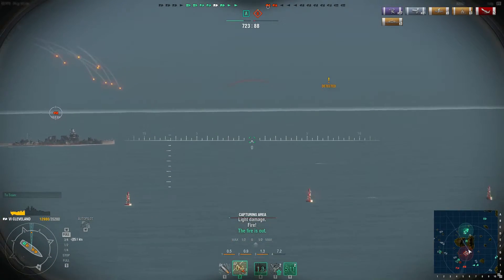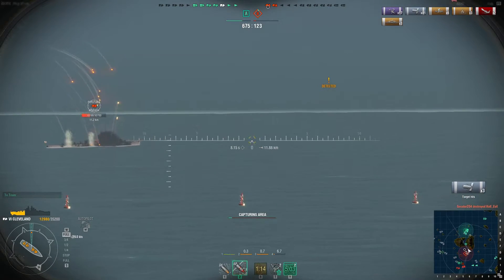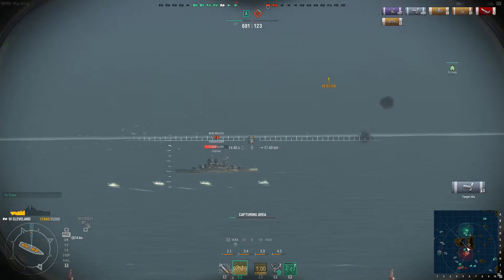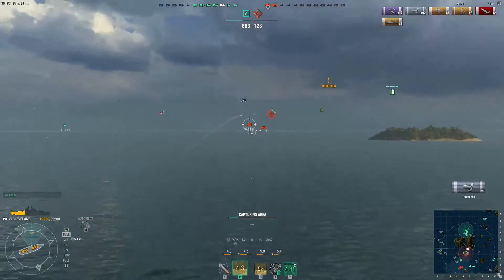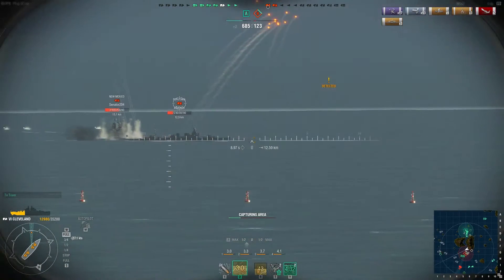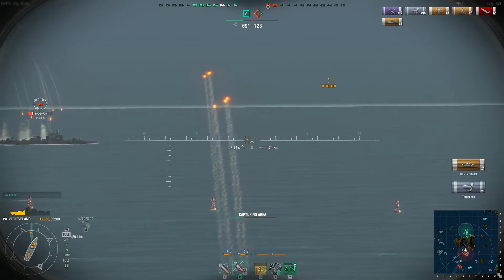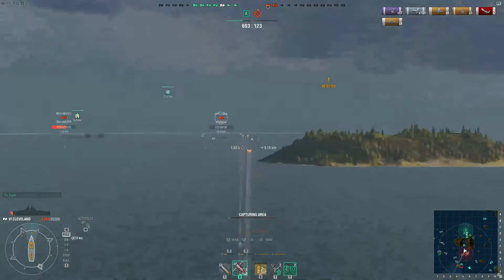Got some good hits on the Furutaka. He switched to high explosive so he won't be able to do any passive citadel penetration. I use my damage control ability — battleships have the damage repair ability. Getting some more consistent damage on him now. Another hit in — he's down to 7,000 hit points. We can probably finish him off with one more good salvo. We took a major hit — but if one of those shots hit we will get the kill. What a tease.